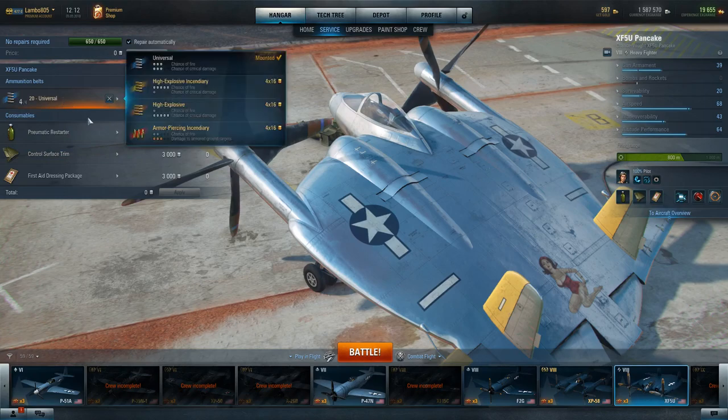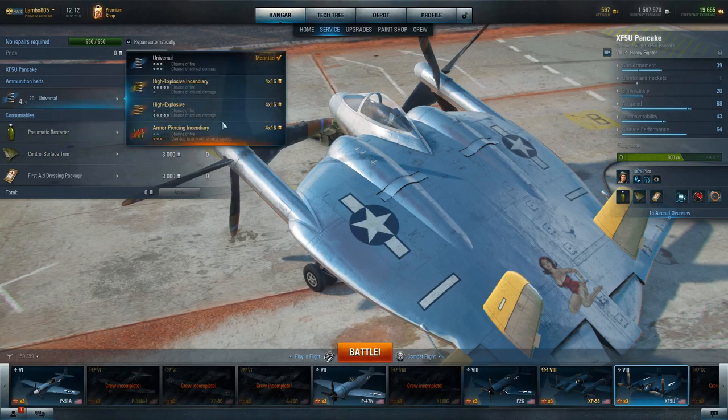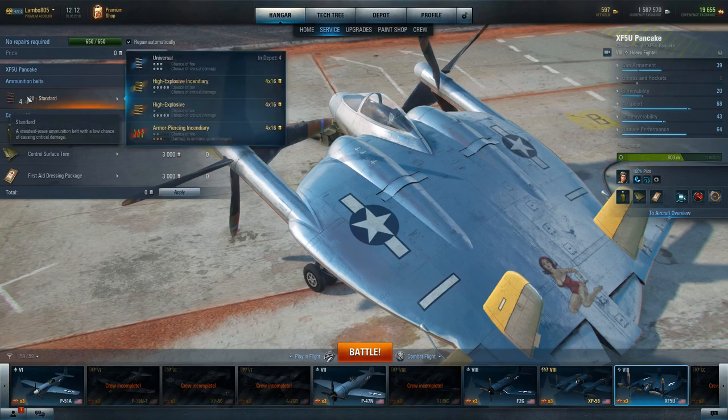The ammo type is extremely important. When you first get an airplane you're going to start with standard ammo. Standard ammo is okay — it's not great, it's not completely atrocious, but it doesn't provide any additional benefit. What you want to do is run universal on all your planes. Don't worry about the expense of running universal because you do make pretty decent credits in this game — the economy is pretty well set. So I always run universal.